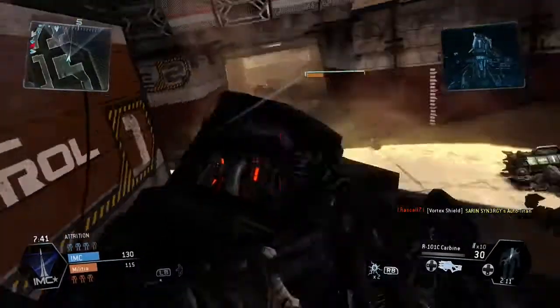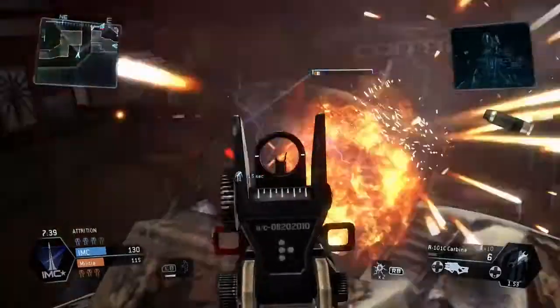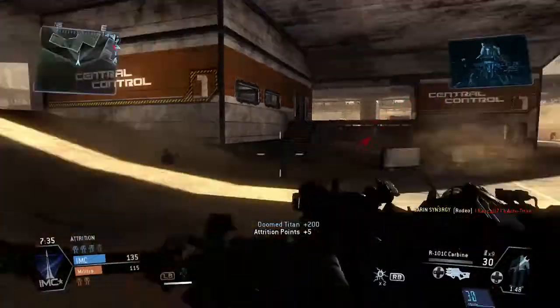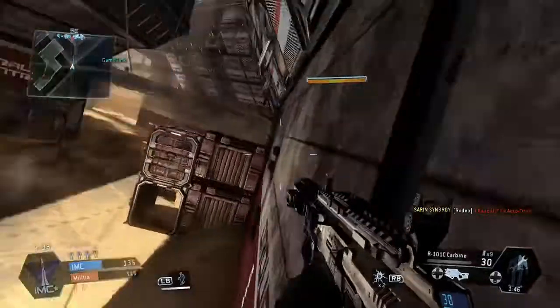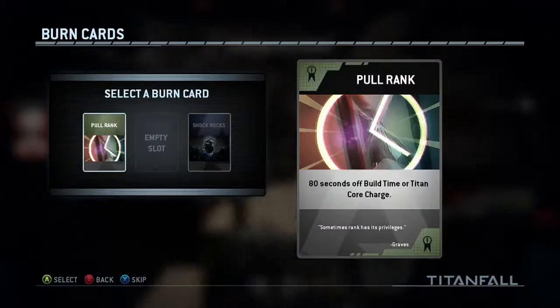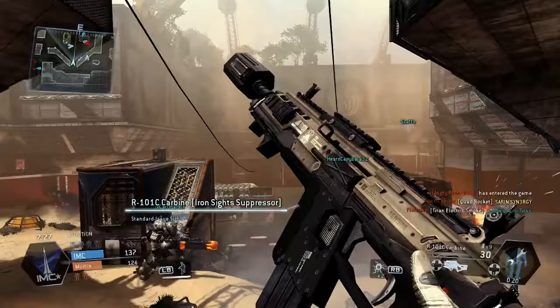Here we go - one, two, three, four, five. And we jump off. Looking around for him. Where's he gone? There's another Titan unfortunately - that one does take me out. Basically he came on the hunt actually.